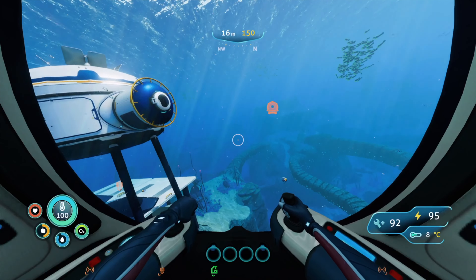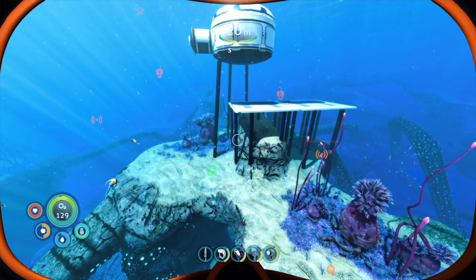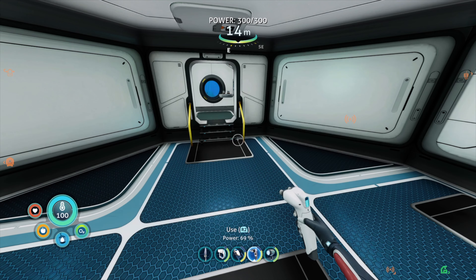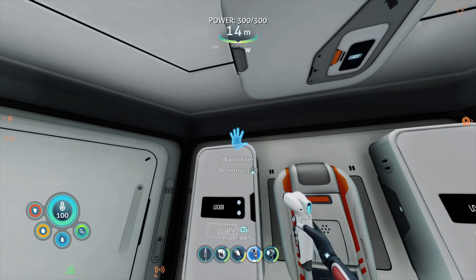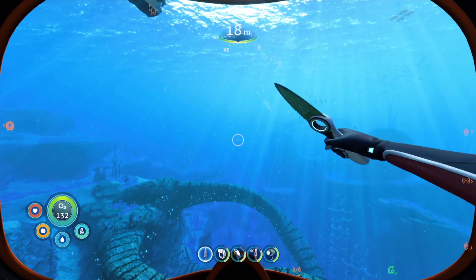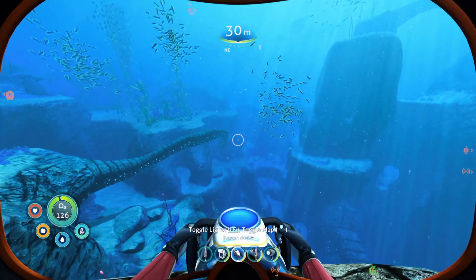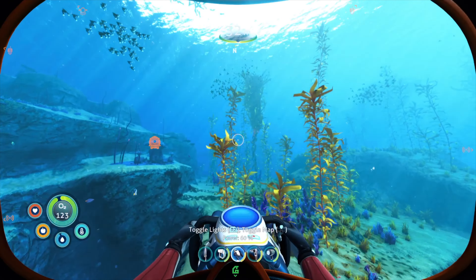I do want to make a moon pool. I'm really glad I was able to get that. Let me get some food, and then I'm going to see what it takes to actually make a moon pool. Need lubricant, lead, and titanium ingot — I need 10 pieces. I can make this shit right now! I am making way speedier progress in this game than the first game. The first game it took me a while to get to everything, which is why I had like 25 episodes.